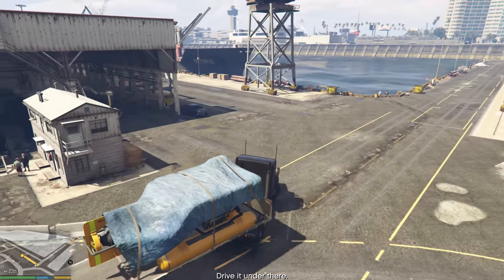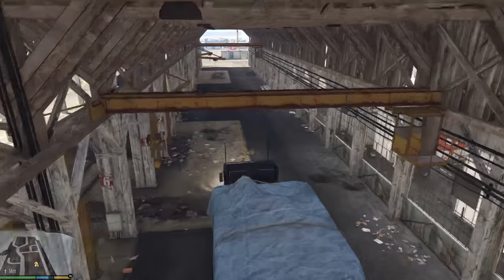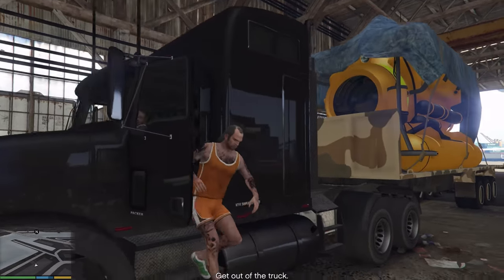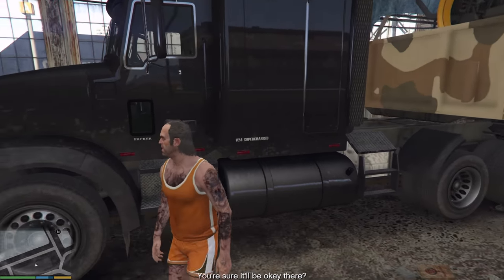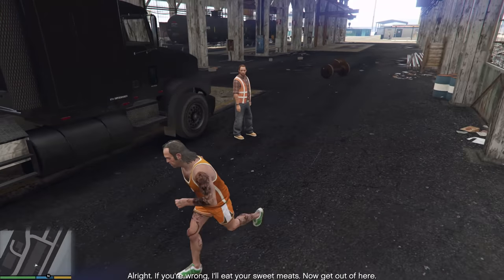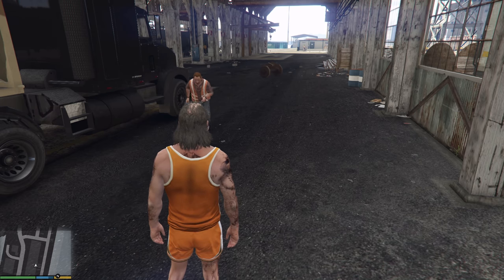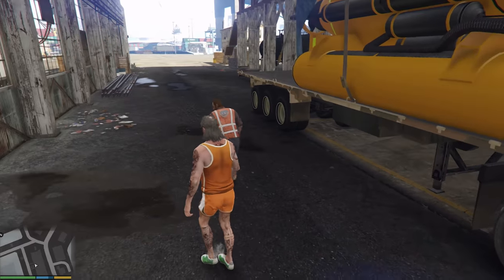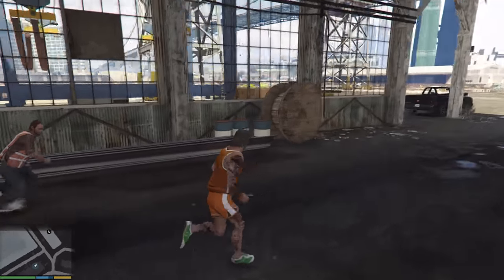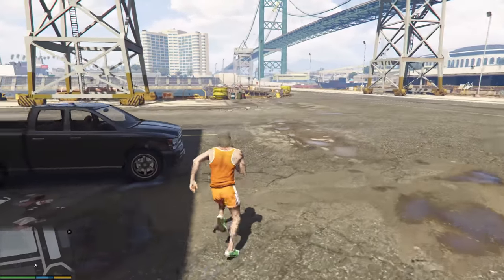Trevor tells Floyd to drive the sub truck under there. Floyd parks and exits the truck. Trevor says: 'If you're wrong, I'll eat your sweet meats. Now get out of here.' Trevor goes to the score and escapes, and that's it guys. As you can see, the first setup mission is super easy but it's a little bit time consuming.